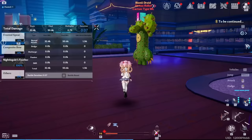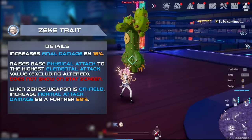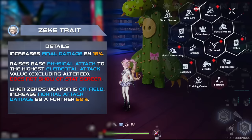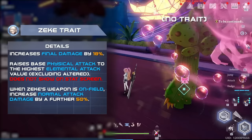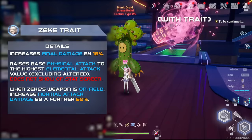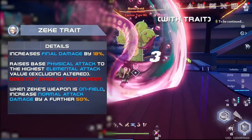Zeke's trait grants final damage and also raises physical attack to the highest value out of all elemental attack values. On top of that, it adds a massive 50% multiplier onto normal attacks when using his weapon, additive to the base final damage on his trait. All of Genano's ult field damage is classified as normal attack damage and is buffed by his trait, giving it huge value.